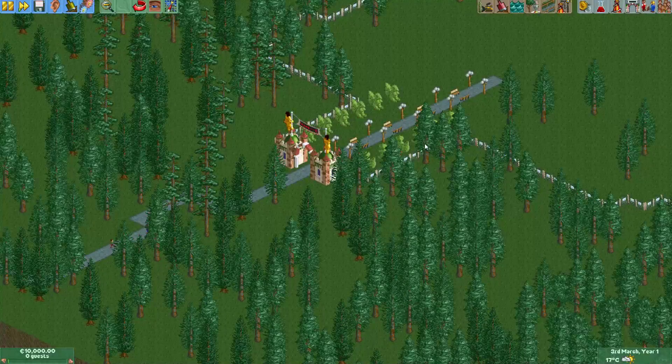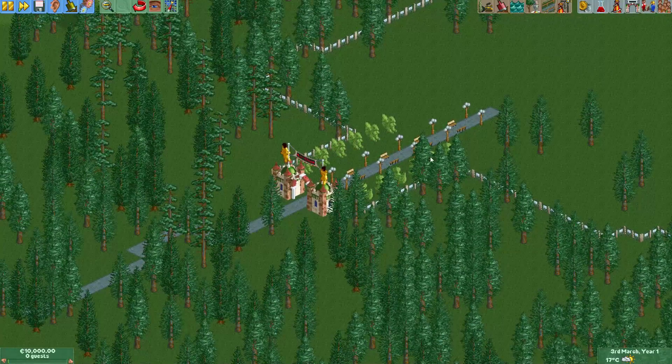Hey everyone, welcome to a new episode of gitgud at openrollghostdeckon2. In this episode I will show you how to make your park entrance invisible in two different ways.